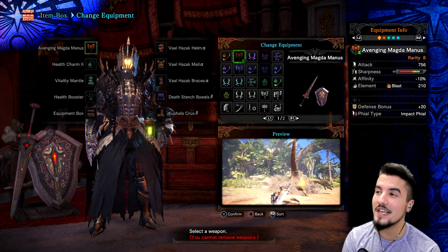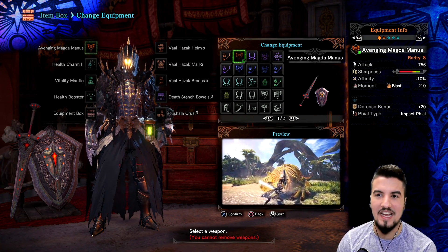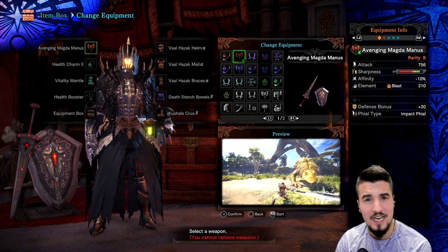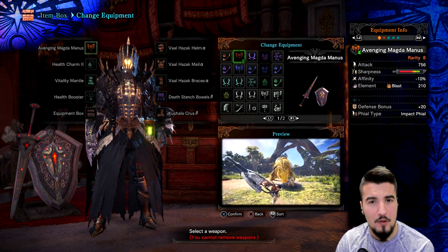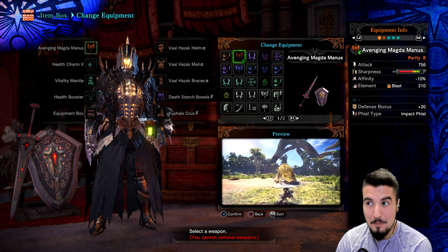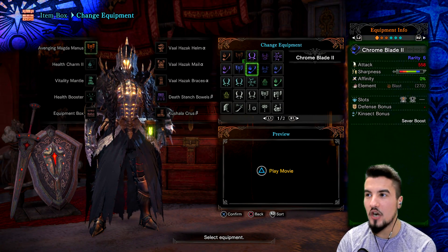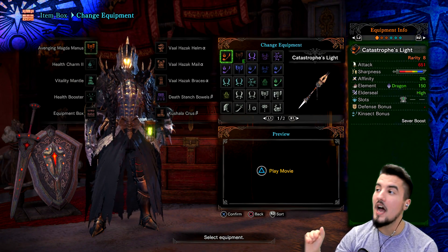The Charge Blade we're gonna be using is actually Nora Magmarose — the Dragon Mountain creature. We're gonna be using that equivalent. It's actually pretty easy to attain if you just keep cycling Nora's quests, his event quests that will probably pop up at some point. Pretty easy to get. I'm not sure if it is the best equivalent, because there's actually no blue sharpness — as you can see here, there's a lot of blue sharpness on others.